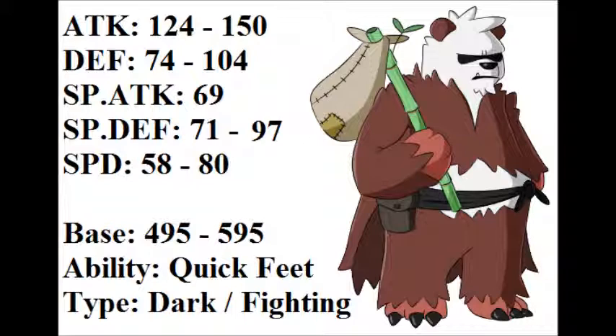Its Special Attack sits at 69, and I'm not changing that. In my opinion, Pangoro is probably one of the worst Pokémon to come out of Gen 6 based purely on stats. I love Pangoro's design, don't get me wrong, but base 74 Defense, base 71 Special Defense, and 58 Speed — come on, Game Freak should have given it better stats. The only good stat it has is its Physical Attack at base 124. So what I wanted to do is buff both of its defenses and make its speed more relevant while keeping it a powerhouse.